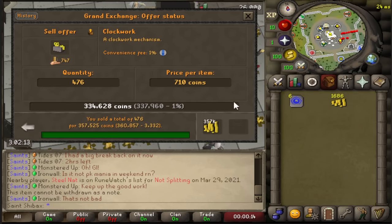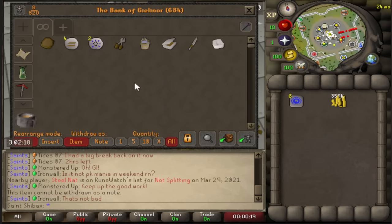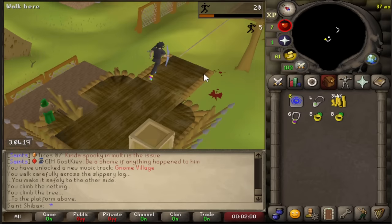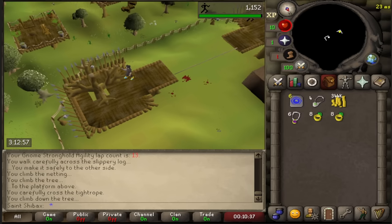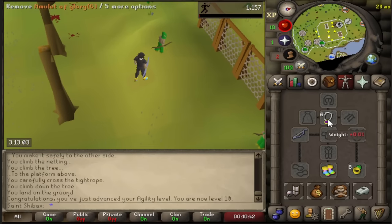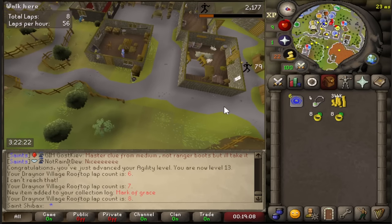At the start of hour 3 I bought some teleport jewellery and decided to train agility at the gnome course. I'm not a big fan of agility but I really do enjoy this course. Normally I'd put XP lamps into this to skip the early levels as it's mega slow, but as I said everything has to go into slayer. Draynor next, and the only interesting thing there was the first collection log slot being the mark of grace.